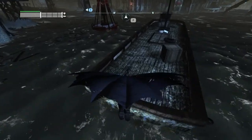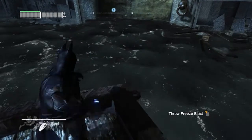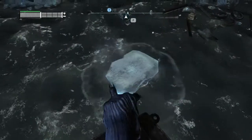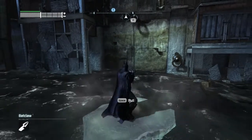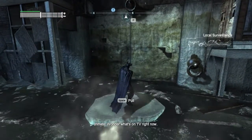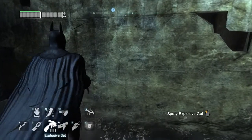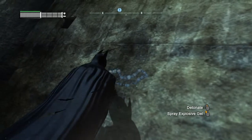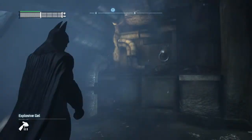There's a wall, so we have to blow that up. Let's go ahead and press 5 for Freeze Blast. Jump on it. It's the back!